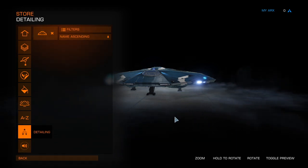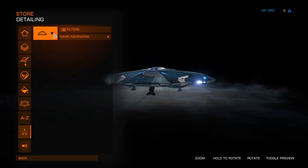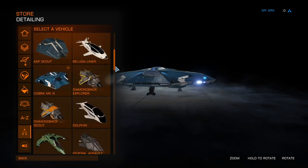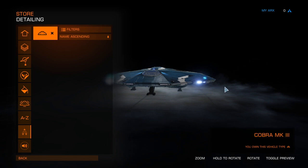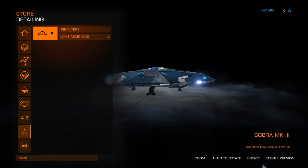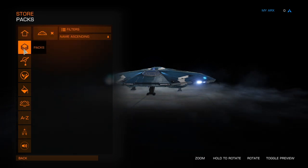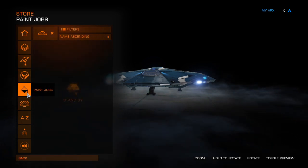It doesn't seem to be coming back at the moment. Looking at detailing — no. So we've got our vehicle. Let's stick with the Cobra Mark III. It says hold to rotate — hold what to rotate? Toggle preview — none of those things seem to work. I think we've got a little bit of a problem accessing the store.